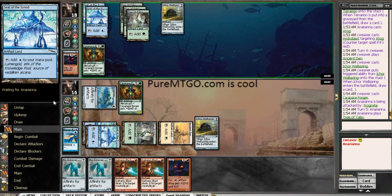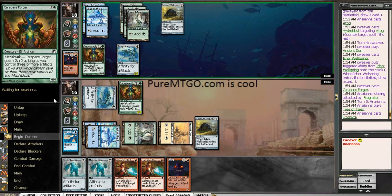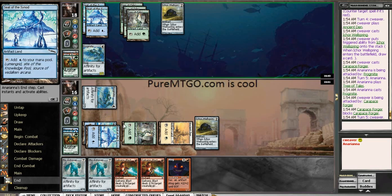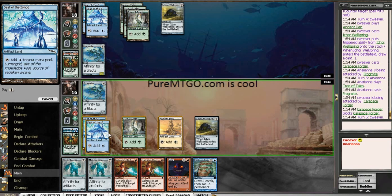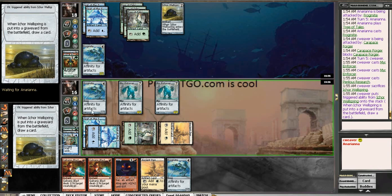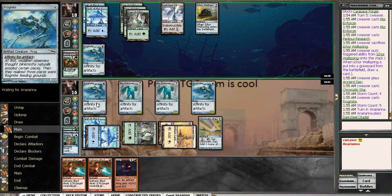Feeling pretty good — now not so good. Although that could be all that he has, in which case I feel great. Easy trade here — one of my hands is full of gas. I shouldn't have done that. I'm going to play the Mirror Enforcers now — I should have played them beforehand. Perilous Research, sacrificing the Wellspring. If I'd done this all pre-combat I would have been a lot better off, because I could have done it all pre-combat and then had the Frogmite attack — that would have been way better.